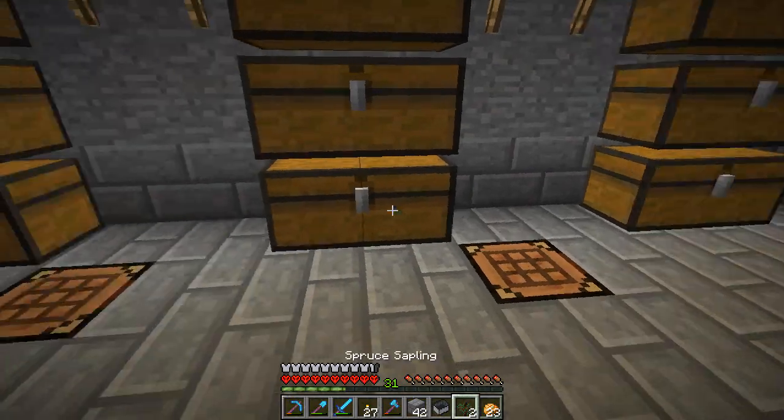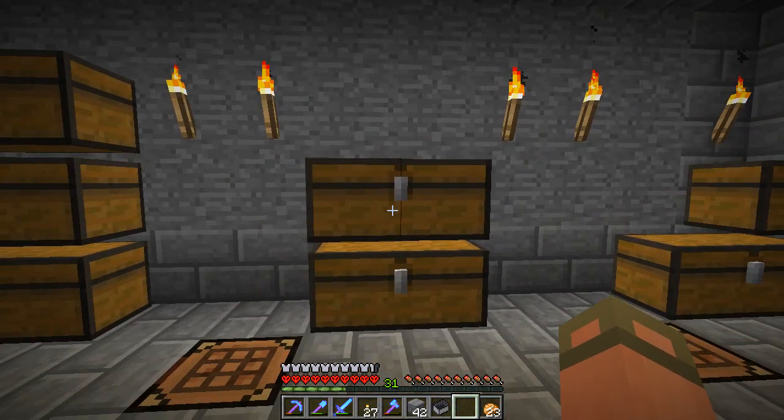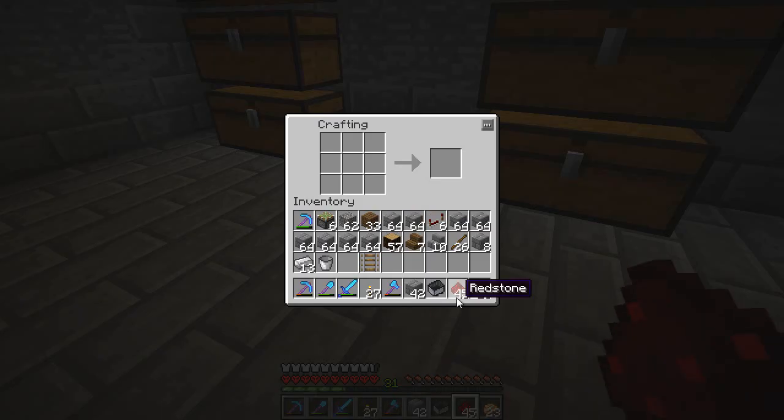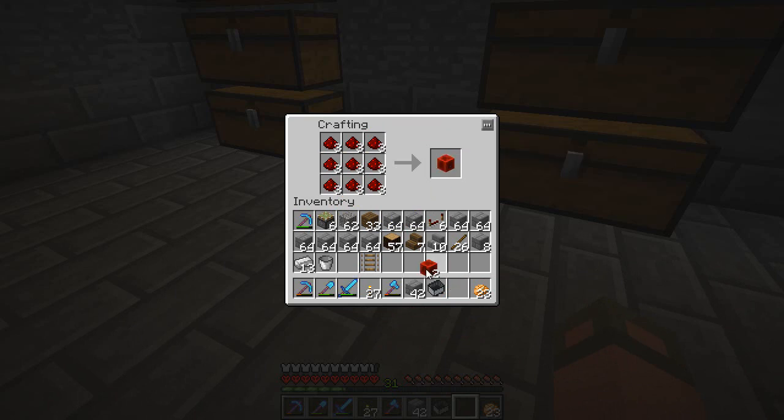So we're home back in our lovely storage area. We need to pick up three sticky pistons — let's make it six, just to cover the other two areas. I did notice that there is going to be one area that's not going to have this automated system, and that's the front of the building, because the entrance is all right there. We are going to need a couple of repeaters — I think three on each side — some redstone, and we're going to need six repeaters, six sticky pistons, some redstone, and two redstone blocks for both sides.